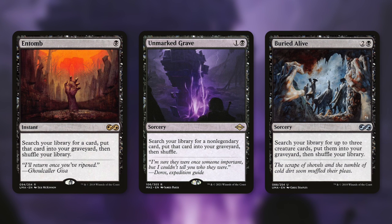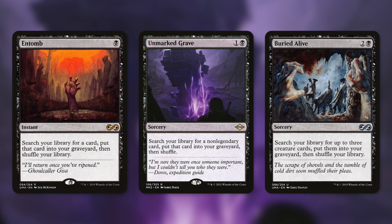First up, setting yourself up for your combo is incredibly easy. In Mono Black, you've got access to a lot of great tutors, including some tutors that put things directly into your graveyard. Like Entomb — a single black mana instant — search your library for a card, put it in your graveyard, then shuffle your library. So very cheaply and at instant speed, you can go get whatever you need, get it right in your graveyard, and that just might be the last combo piece you need to win.